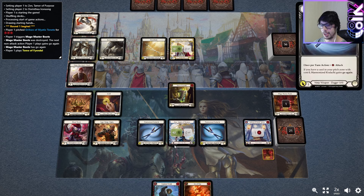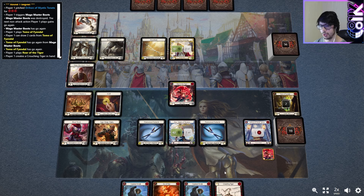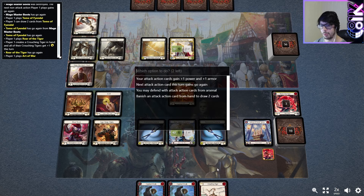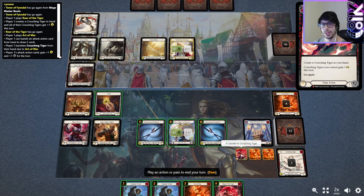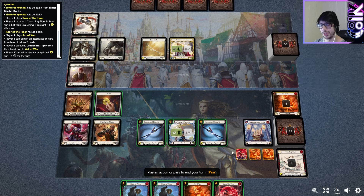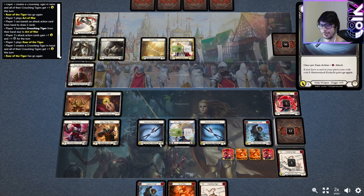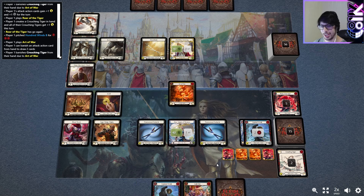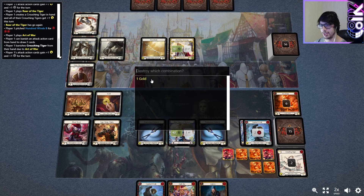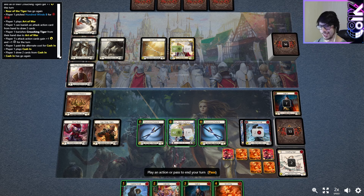Pass. That allows us to play the Tome and maintain our hand. We got Roar of the Tiger — fantastic. So Roar, generate a Crouching Tiger, which now allows us to play the Art of War. Vanish and we'll take the buff, so all our Crouching Tigers now also have plus two. We got another one — they get one from the Art of War and plus one from Roar of the Tiger, making four. Another Crouching Tiger, then another Art of War. Pass. Vanish, buff again. We'll get rid of the Crouching Tiger, so we're at three cards — but now we're back to four.